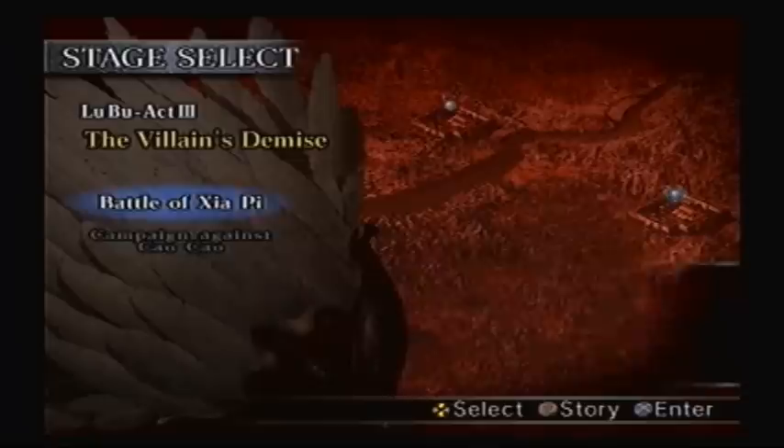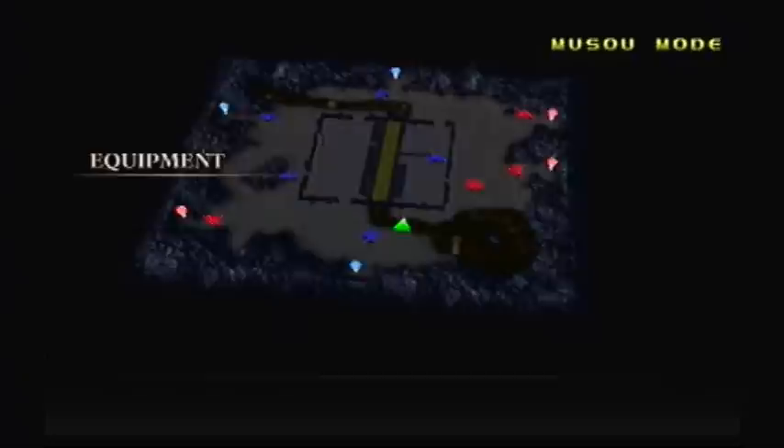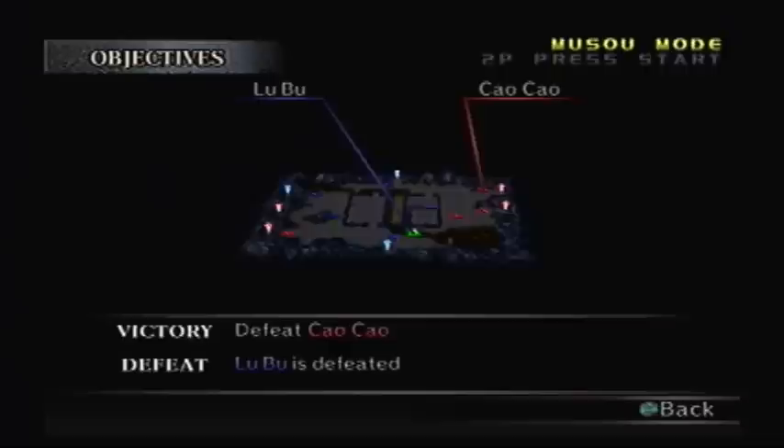Alright, this is Act 3 and our main opponent is gonna be Cao Cao. In this Act we can actually unlock two harnesses — basically for taking a horse to start off a level. This one is where we can unlock Red Hair, and it's actually a very difficult task to unlock Red Hair. I'm going to change my equipment setup to compensate: I'm gonna replace the Seven Star Sash with the Peacock Urn, that way I'll have a lot more HP.